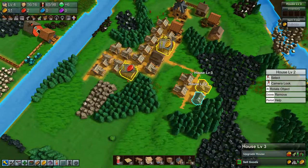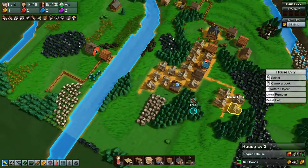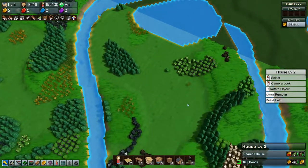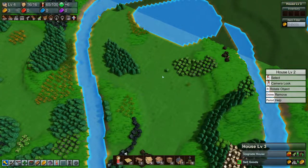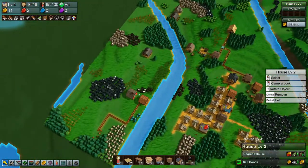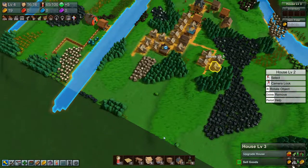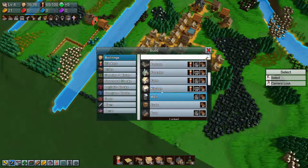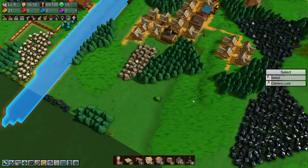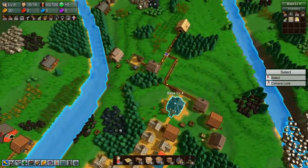Let's upgrade this one as well and this one — all done. So we need to remove all of this stuff. We haven't unlocked kitchens yet have we? We have — we have actually unlocked kitchens.